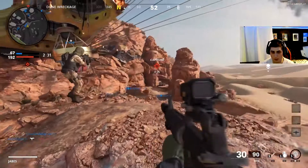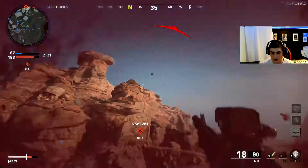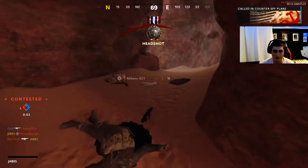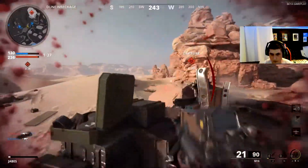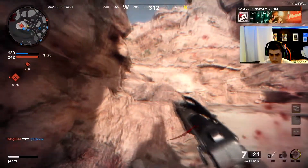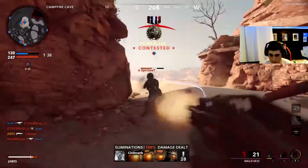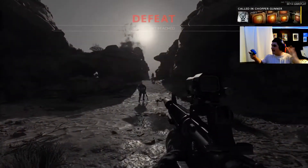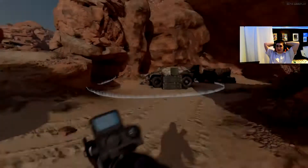Come on, we got to get him off the point boys. If we want any chance of getting this chopper gunner we got to save the point. Of course he came behind me — from where? Enemy bomb strike incoming. Did we earn it? We did — and the game ended right as I earned the chopper gunner. Oh my god.